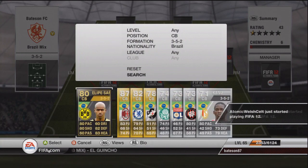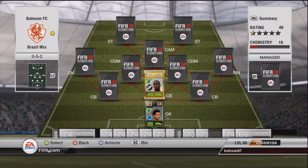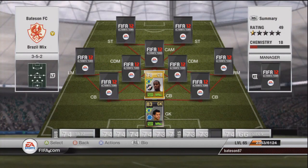The first defender is going to be a gold one — Dede — a nice little cheap center back. There is a Team of the Season version of him; I've had him previously in squad builders a few times and he's an absolute beast. But this one for 1.2k is also just as good. He has above 70 pace, an 81 in fact, 81 defending, and 82 heading — a really really good center back and a brick wall in a three-at-the-back formation.